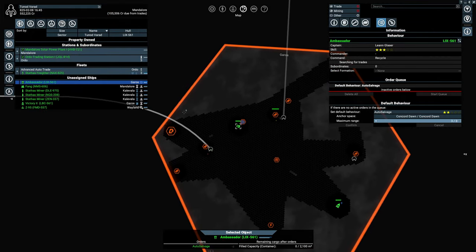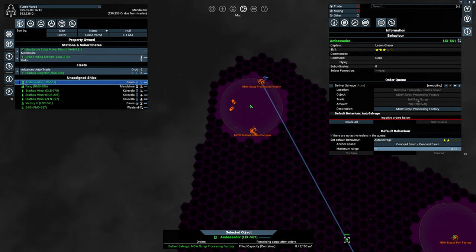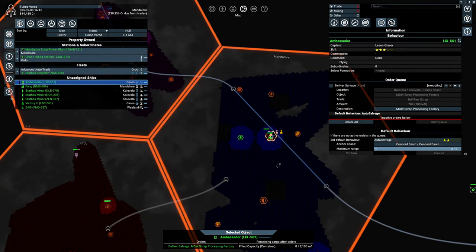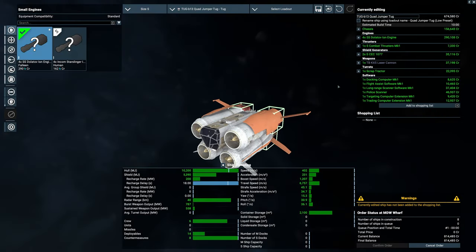Let me place a satellite and deliver the scrap. We're delivering 789 raw scrap — let's say 800. How expensive is scrap? Wow, that is very good! Let me get my phone real quick — that would be more than 300,000. Holy crap! How expensive is this ship? Is that a medium? No, it's a small — it's a tugger. Very interesting, I really like that.